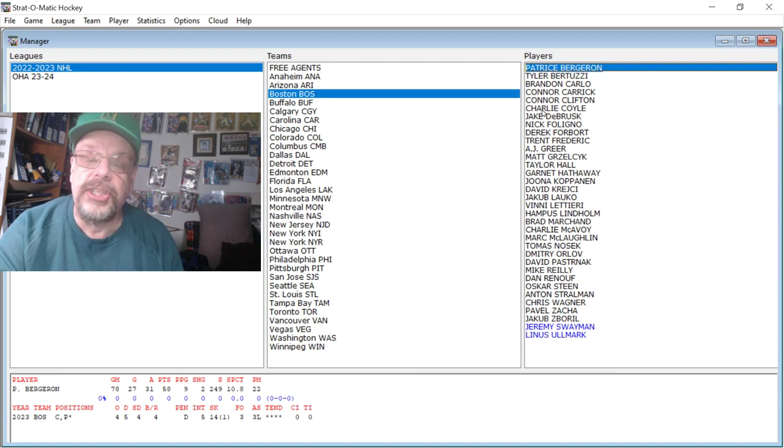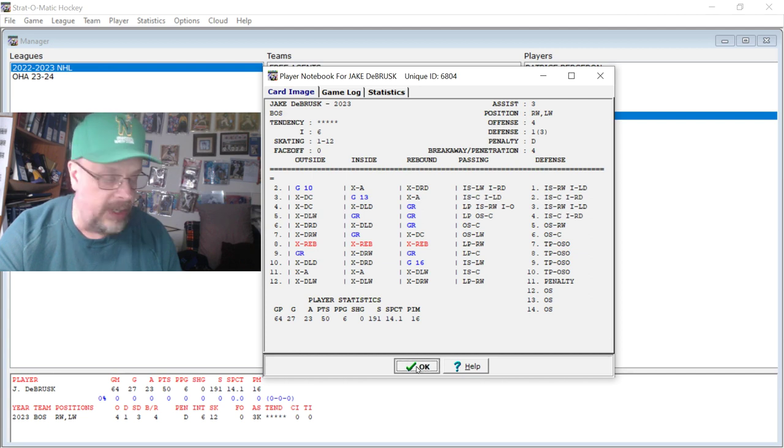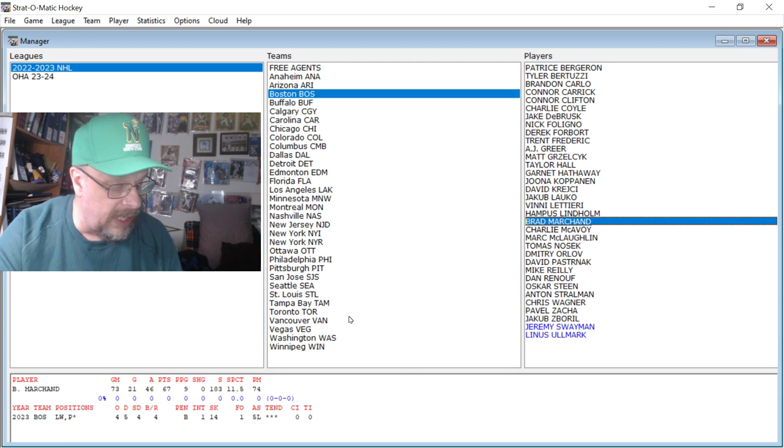The next one is DeBrusk. He had 27 goals and 23 assists in just 64 games, so that would really pan out to more goals than just 27. Then you've got Marchand — he had 21 goals and 46 assists in 73 games. When these cards pop up, look at what you want: you've got the stats along the bottom, their skating ratings, their assist ratings, and then you can see the card right there.